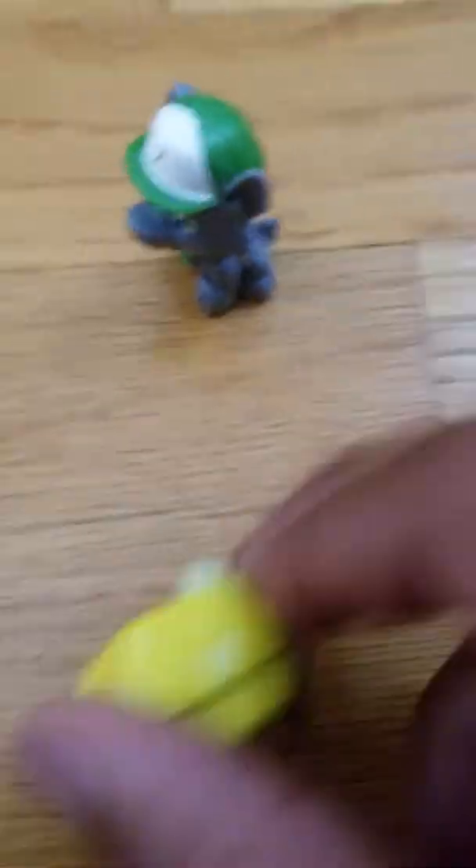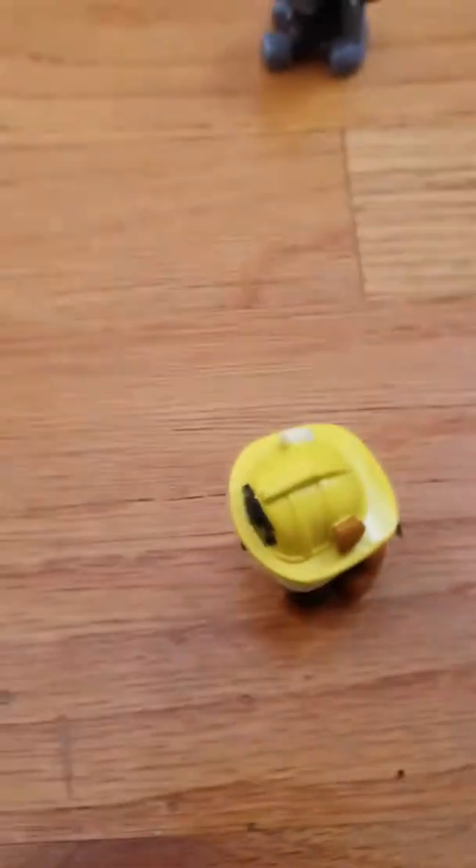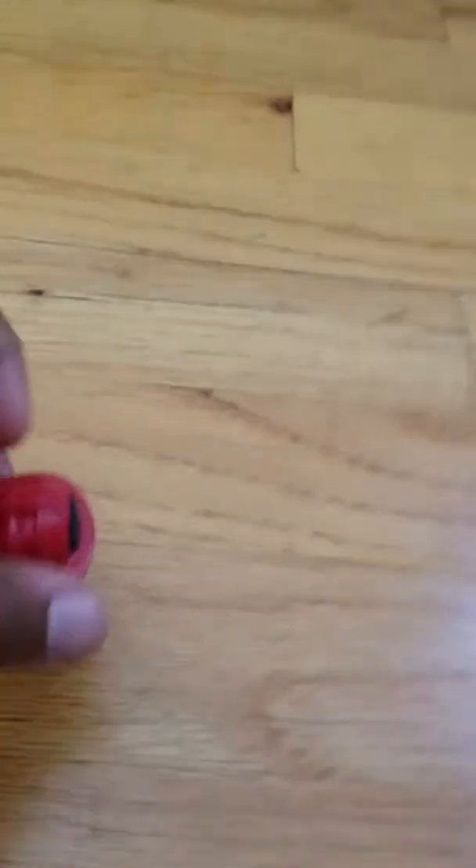I'll use my smart power, and I also need Rocky's invisible power and Rubble's strength power. Change into your suits — we're ready! Let's go get the vehicles. I'm in my digger paw, and I'm in my recycling paw. Okay, now I'll ride along in here. Let's go!